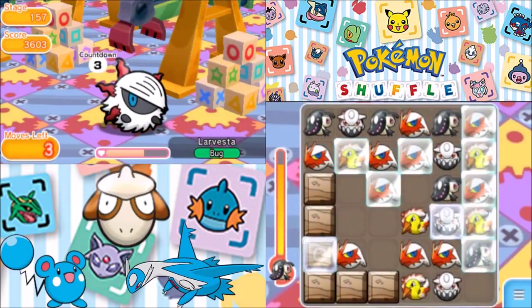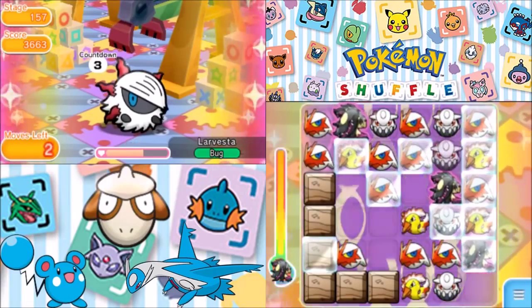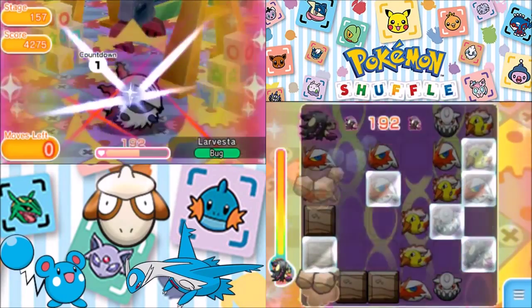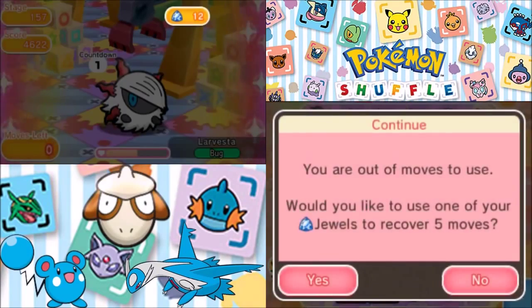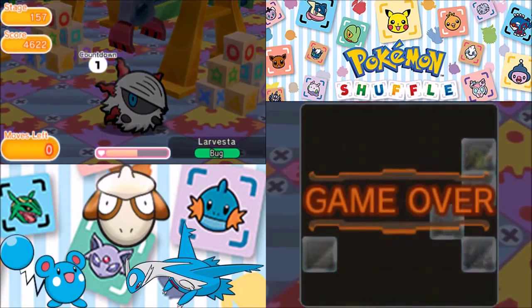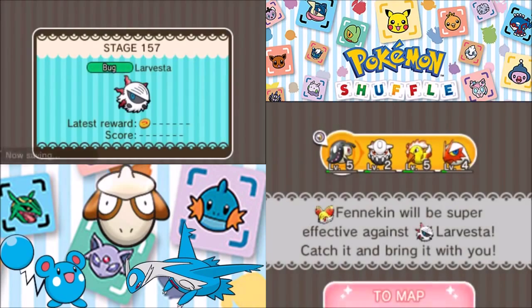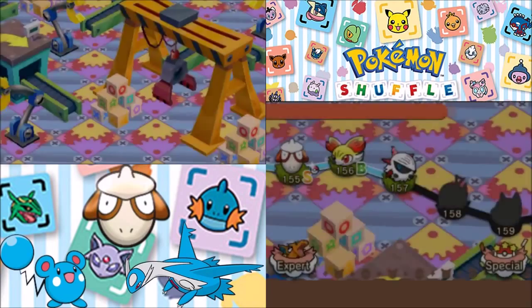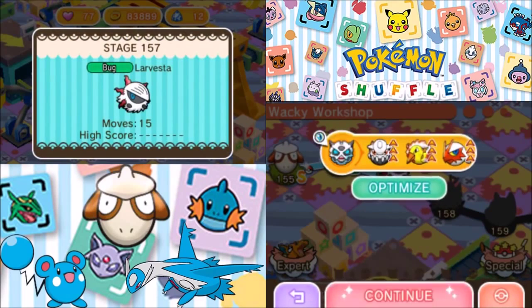We're not going to beat this thing. Here's the Mega Evolution — it's not going to make a difference though. Game over. We just lost. We need Chespin and Venipede, I guess, to help us out at some point in the future. Larvesta, I am going to defeat you somehow. I don't want to use a Disruption Delay — I want to do this normally. Hopefully it doesn't come to be a problem.